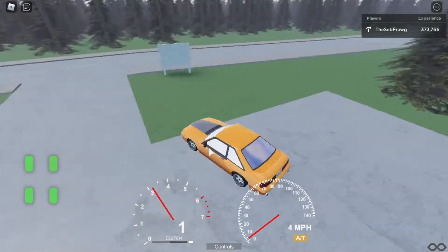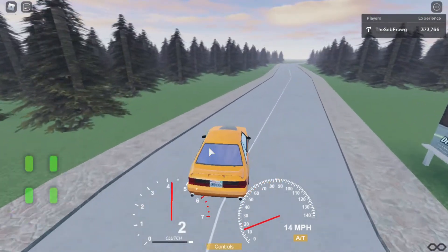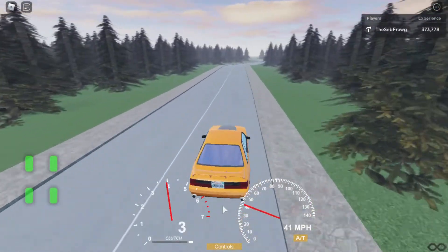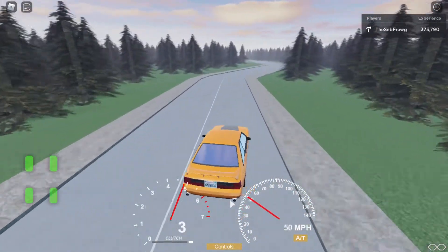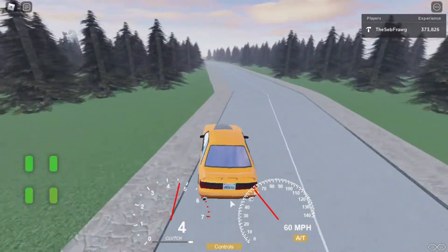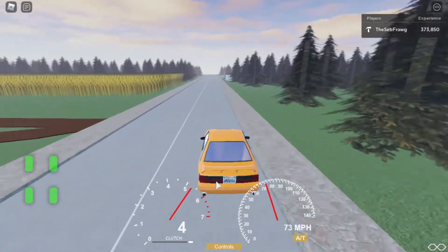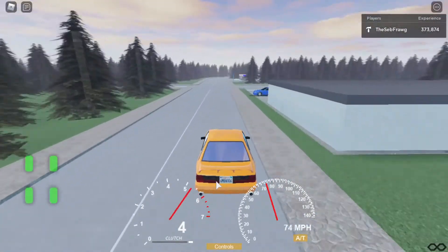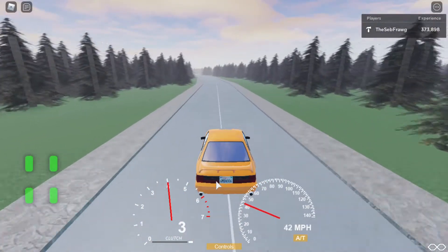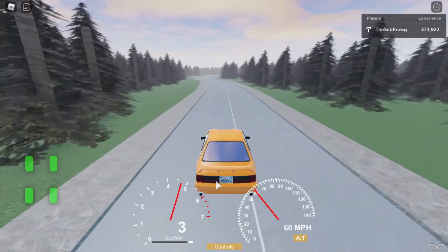The Fox Body Mustang is the third car you unlock in the game, and for only being the third car it's quite quick, especially from zero to twenty miles an hour. Actually getting up to sixty takes a while. I would play with the gear ratios more but I use basically the actual gear ratios of the car.